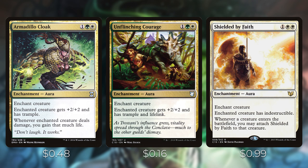Shielded by Faith protects your creatures on its own, but it also enables a combo with Siona, Captain of the Pyleas. Siona creates a 1/1 token whenever an aura becomes attached to a creature you control. When you play Shielded by Faith, Siona creates a token, and Shielded by Faith's ability lets you attach it to any creature that just entered — including that token. Siona then triggers again, creating an infinite loop of tokens. It's a nice two-card combo, and both cards are independently valuable in the deck.